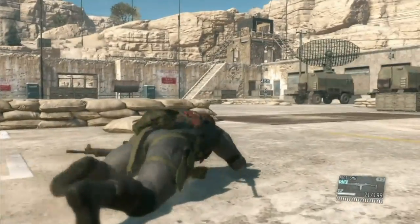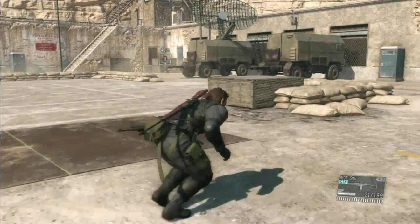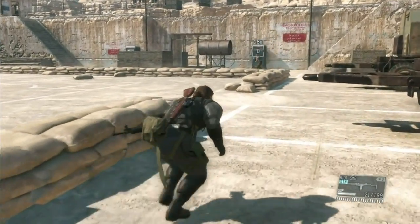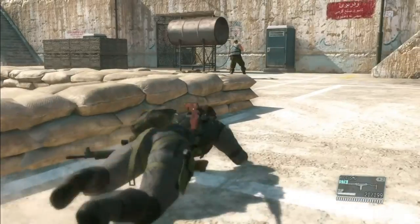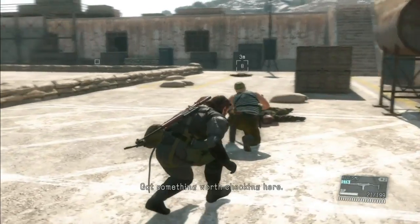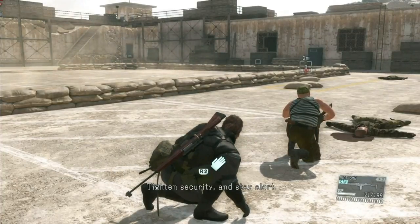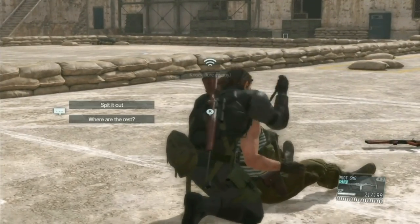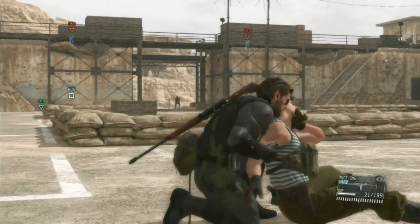Another big feature is the buddy system. You can have buddies accompany you on missions. These include D-Horse, which you use to travel faster across Afghanistan — where the game takes place. There's Quiet, a sniper I haven't unlocked yet, who can scout enemies and take them out with either a tranquilizer rifle or a real sniper rifle. And there's D-Dog, a wolf pup you raise up, who can scout enemies and provide distractions. I like the buddy system a lot so far.